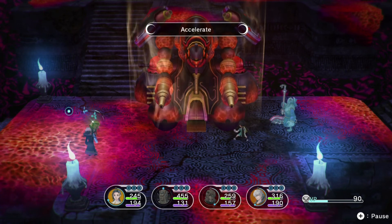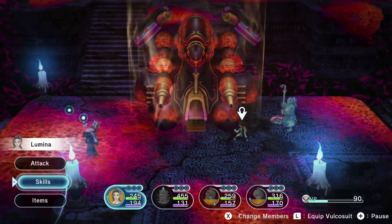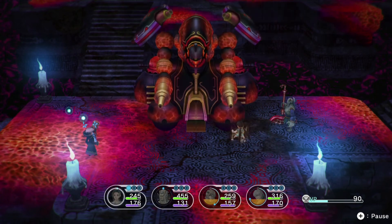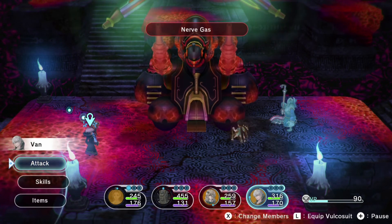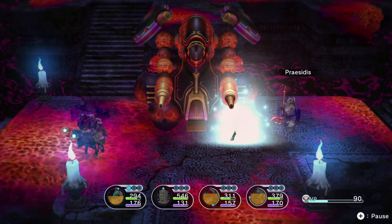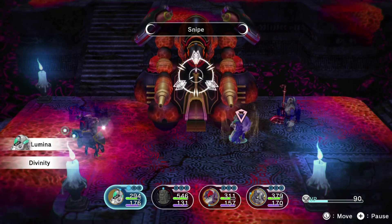I'm so scared. I feel like I don't have enough items for this area either. Alright, you need to go on another special skill — actually, we should put our Vulcosuits on. That would help a bunch — I keep forgetting about them. Alright, everyone put on your Vulcosuits — that's my next plan. Everyone get those suits on — get the suits on, you're gonna need it.